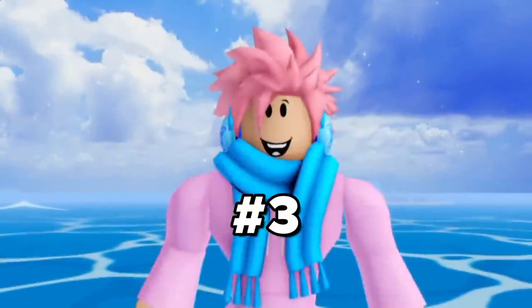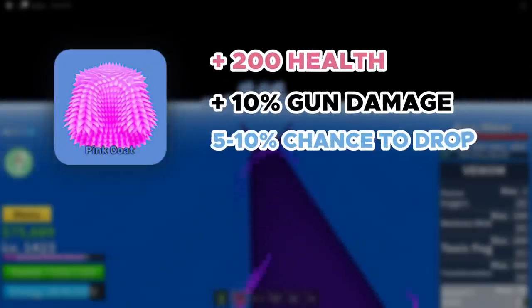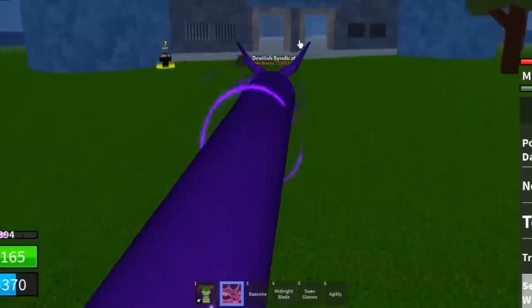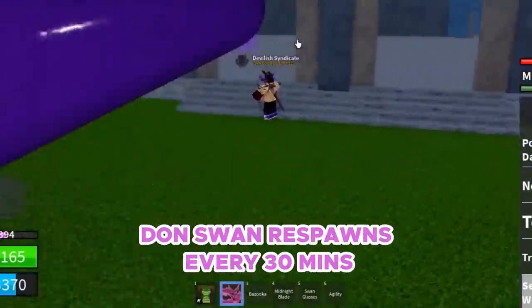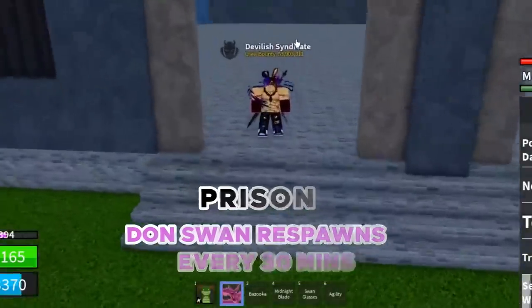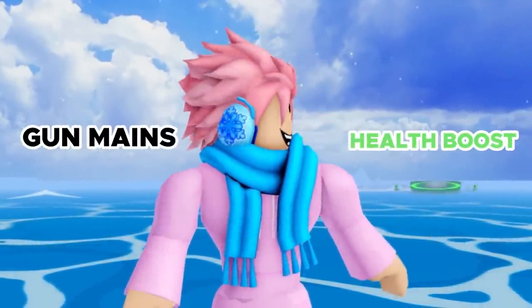Next up on the list, we got the Pink Coat Accessory. It gives you plus 200 health and plus 10% gun damage, and it has a 5-10% chance of being dropped from the boss after you kill him. The Dawn Swan boss spawns every 30 minutes in the large building in the middle of the prison, so if you want to grind him, you know where he's at. Overall, this accessory is pretty good for gun mains, and it has a pretty decent health boost for the First Sea.